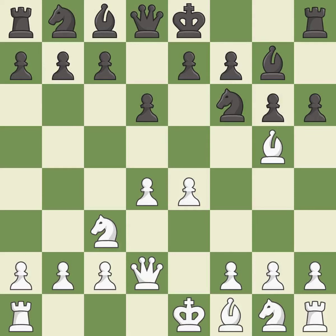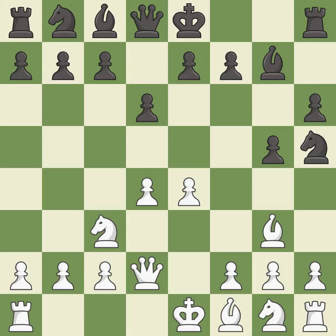This kicks an opposing bishop. This moves the bishop to safety. The opposing bishop is kicked by a pawn and must now move or be captured. This move puts the bishop on a safer square. It is the last book move.